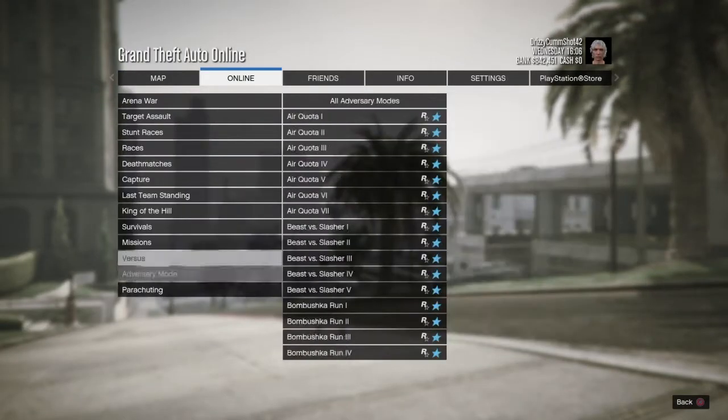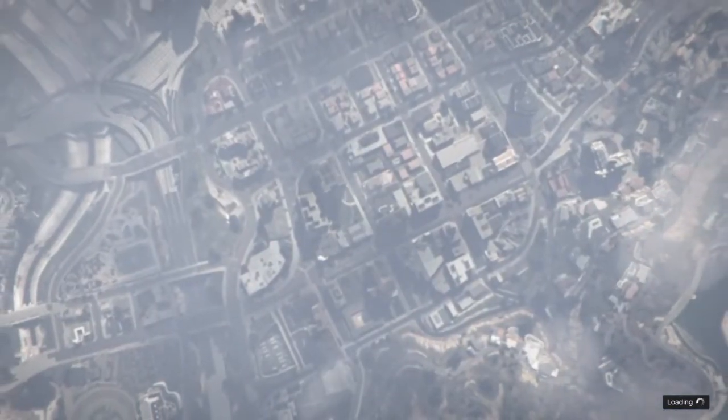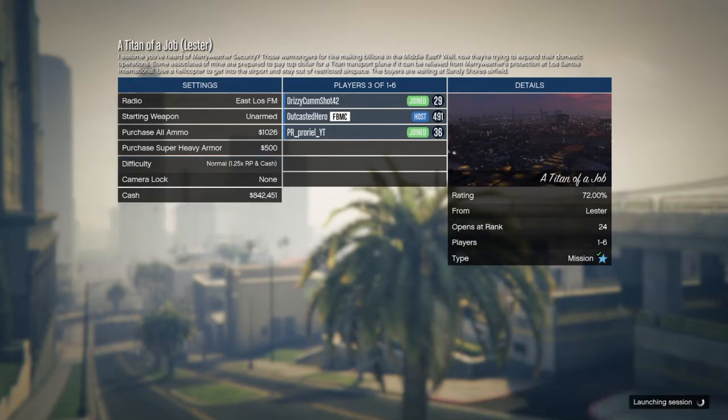Once you load back in, you need to start the tightening job — go to play jobs, Rockstar created missions, and start the tightening job. That is very important. Once you load in you can start with people or without, it doesn't matter. Just keep on waiting — this dude wouldn't start it — so wait for him to launch the session.